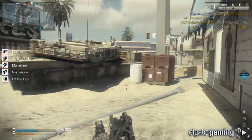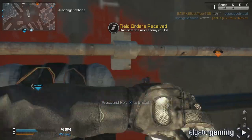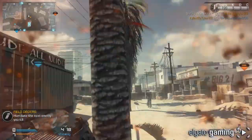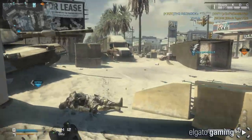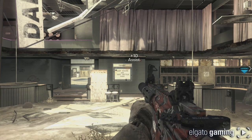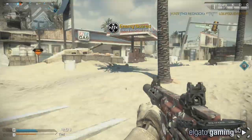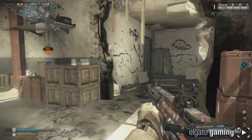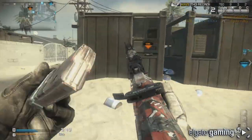That extra health really does help sometimes. Let's get this care package. Back to what I was saying - it's going to be five squad points instead of two now. For those who have just started or who are playing infected, they'll have a little bit easier time getting a class set up that they like.